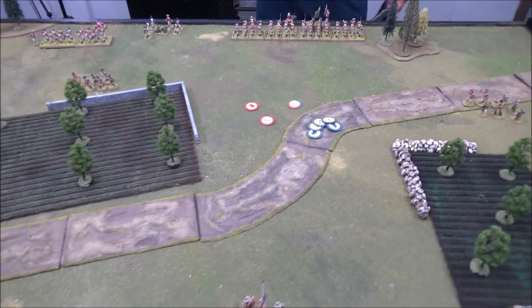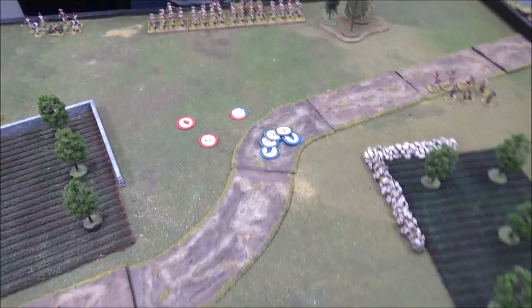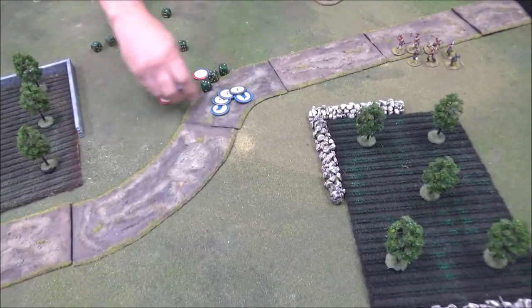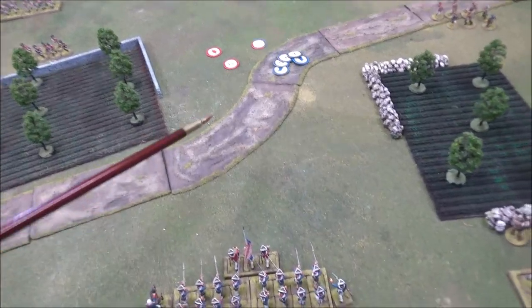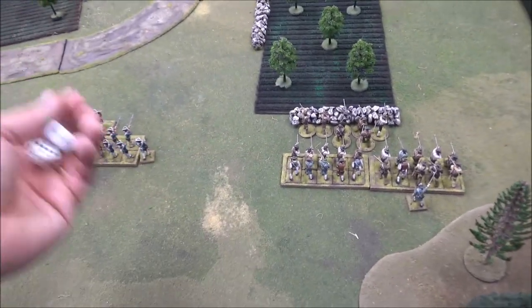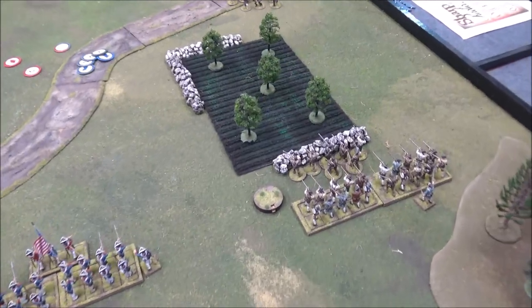I have two flags to Andre's one, so I get to do something first. I moved them up, and then the British cannon fired at Montrose — needing fours. Two hits, both going on Sergeant Martin's group, resulting in a shock. The dice gods getting back at Andre for tricking me into moving my guys into cannon range.